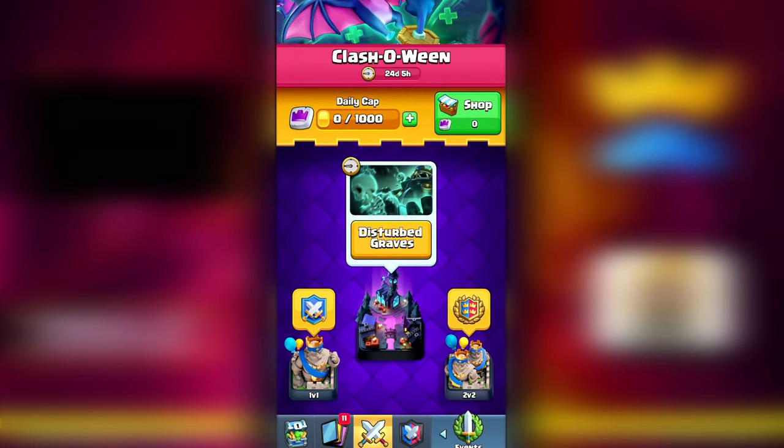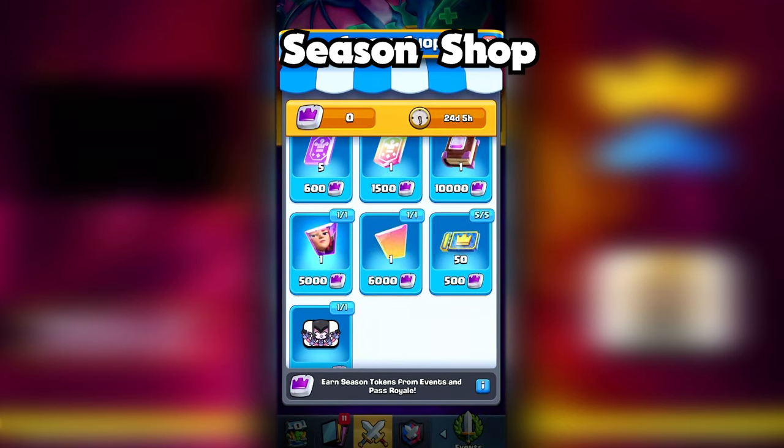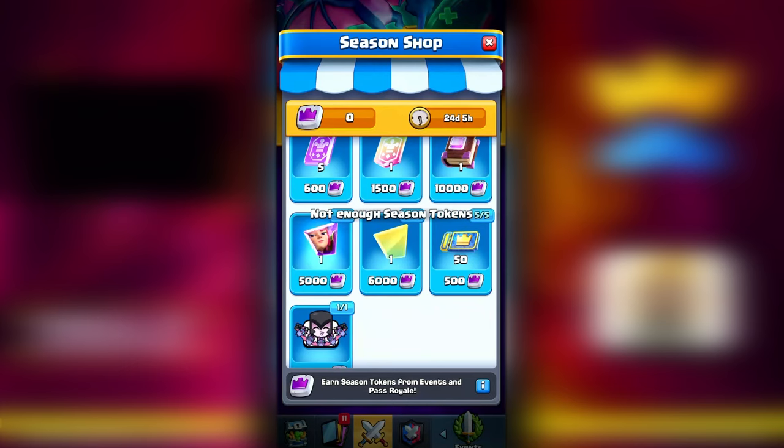The best way to earn evolution shards would be through the season shop. As you can see I clicked on the season shop and I have the option to get the general evolution shard — you can put that on any evolution card you want. They also have one that's a little cheaper but it's pre-determined, like this one for the firecracker. This is by far the best way to get evolution shards — you can probably get about four per season if you do all the event challenges.